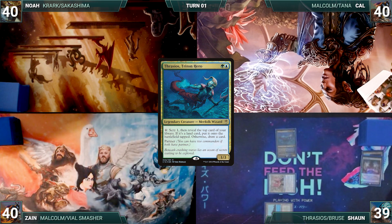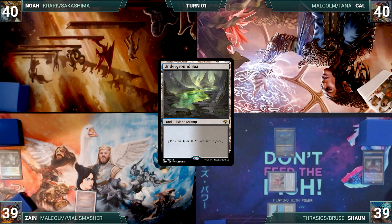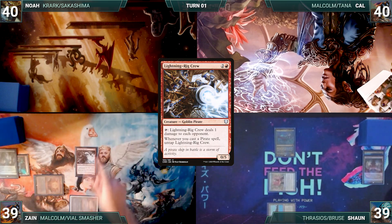Zane draws a card for turn and plays a Verdant Catacombs. He cracks it, pays a life, and fetches up an Underground Sea onto the battlefield. He casts Sol Ring. He exiles Simeon's Spirit Guide from his hand and adds a red. He casts Lightning Rig Crew. He passes.